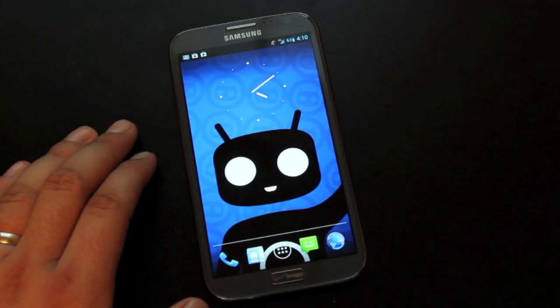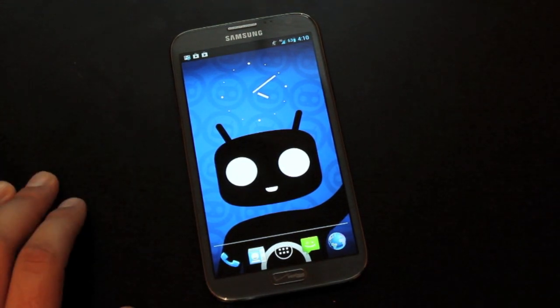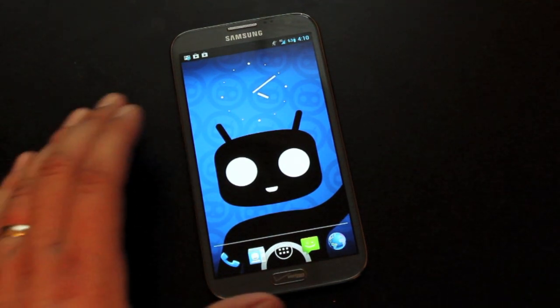Hey guys, Shane Starrs with DroidModrace.com, and I'm going to show you guys the ROM that I've been running for the past couple of days on my Verizon Galaxy Note 2. This is Signage in Mod 10. This is just a few days after the unlock. Obviously, it'll have to be unlocked, rooted with custom recovery installed.